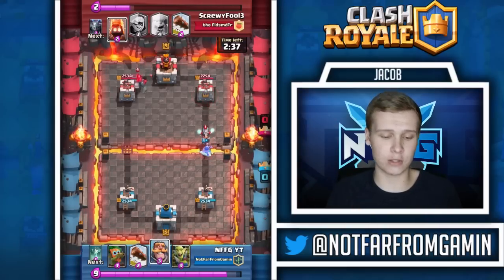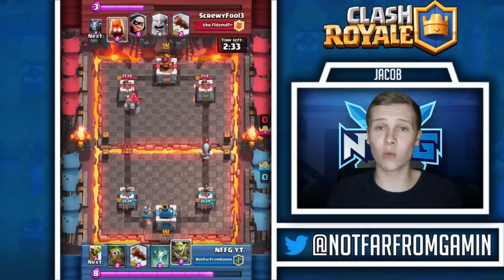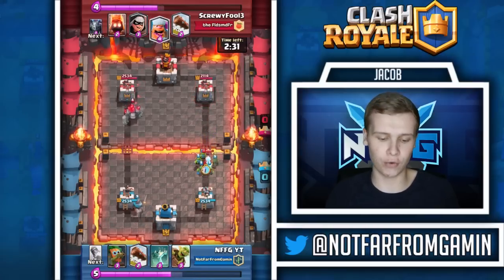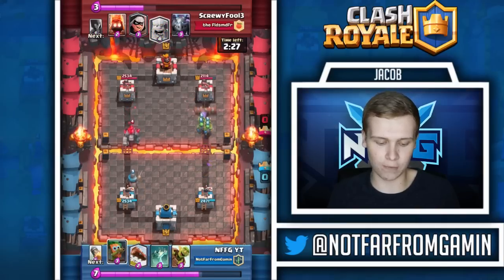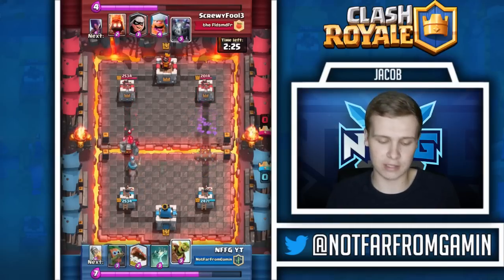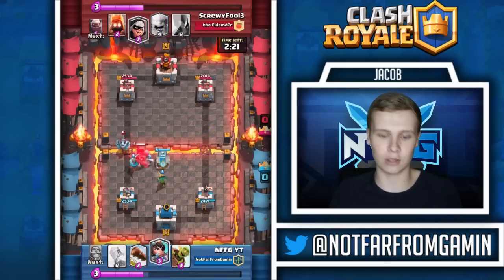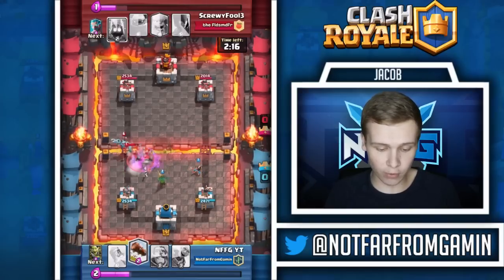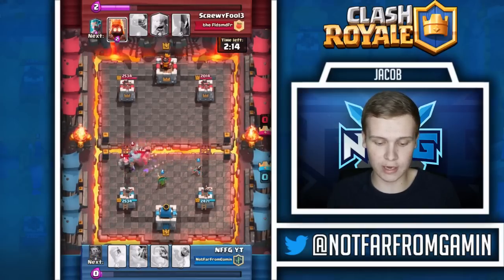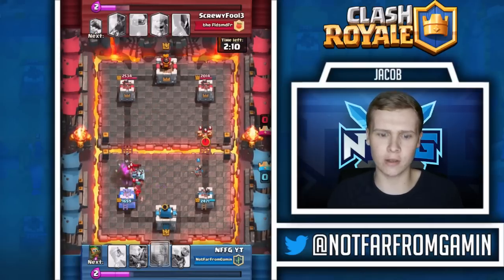If anyone ever drops a golem at the start of the match with no elixir pump - which is weird because this guy didn't have one - go ahead and rush the other side and take that tower out for free. I did have the princess so that's not going to take it out. He used his log right there - big mistake. This is a log bait deck! I got the goblin barrel, I got the princess. That golem smash did some work, the golem explosion took out all the skeletons.